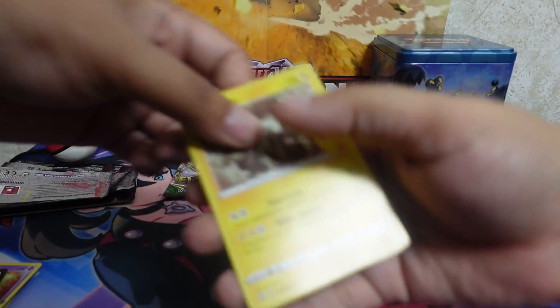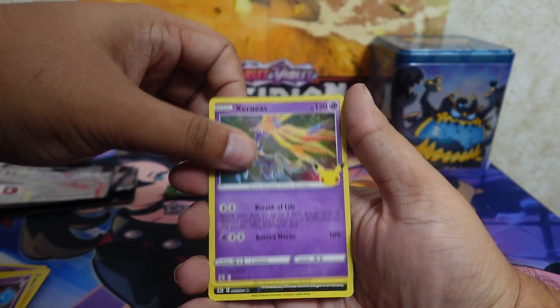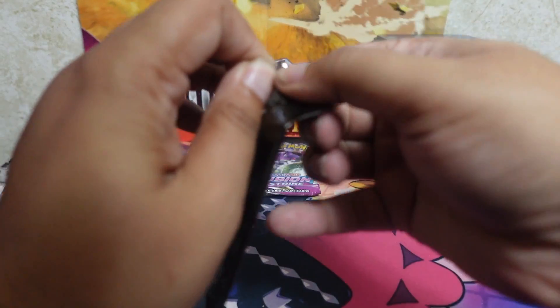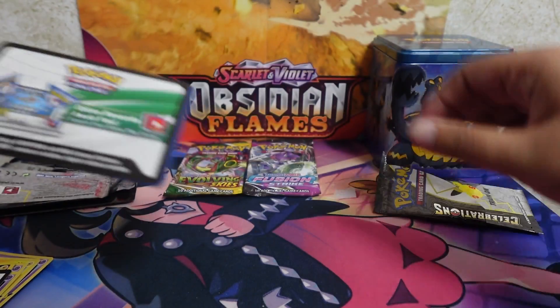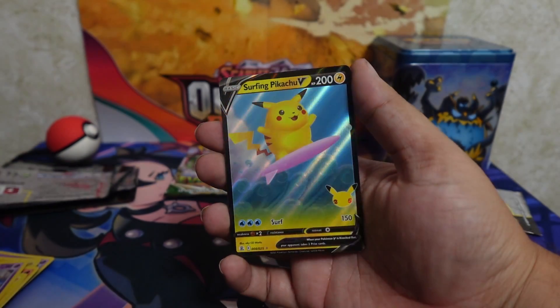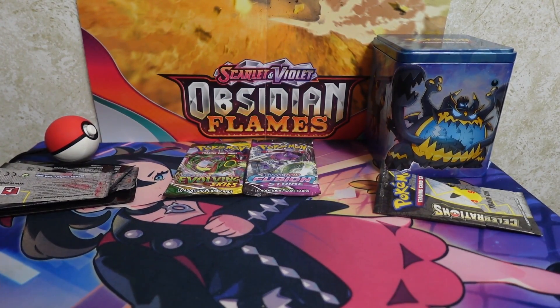We got Zekrom, Cosmog, Xerneas, and Chonkachu again. Last celebrations pack, we're going in from the front — and we got Ho-oh, Zekrom, Cosmog, and Surfing Pikachu V. A bit of a letdown, I'm not gonna lie, but it is what it is — you can't really know exactly which packs you're gonna be opening.